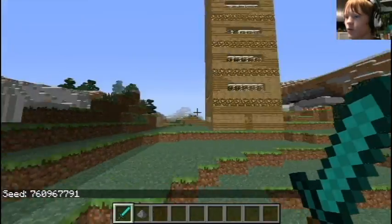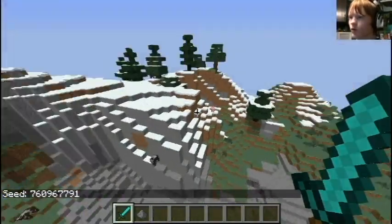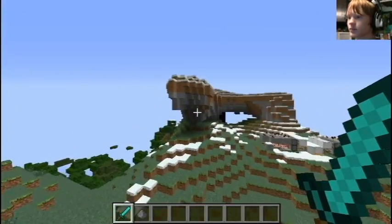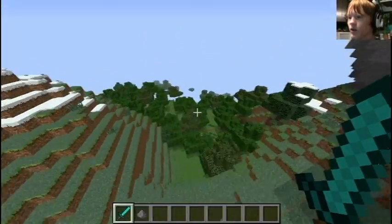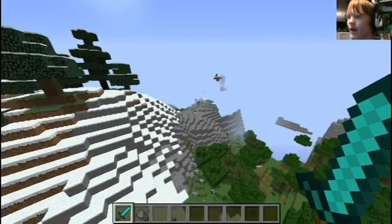What this seed generates is it actually generates really, really cool structures — like, whoa — like lots of overhangs, a big forest, lots of tall mountains.